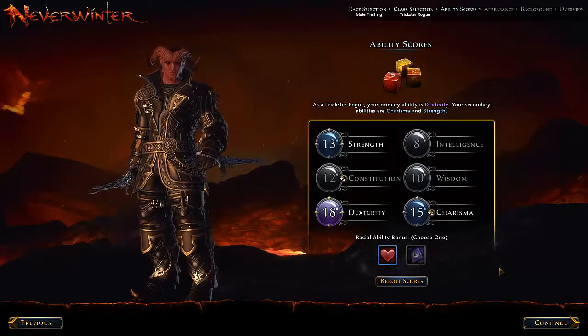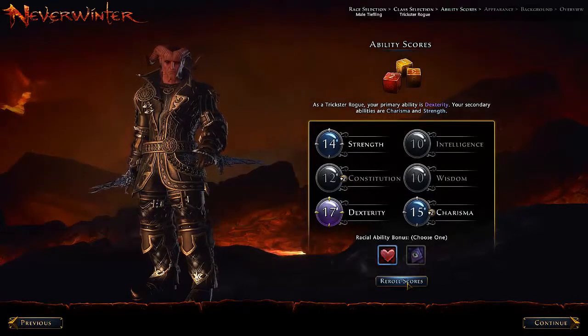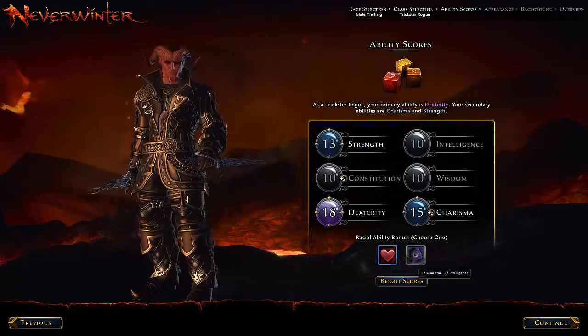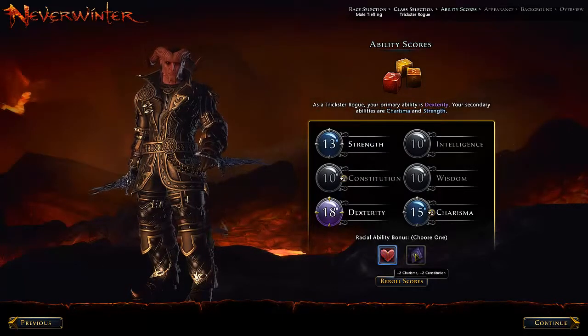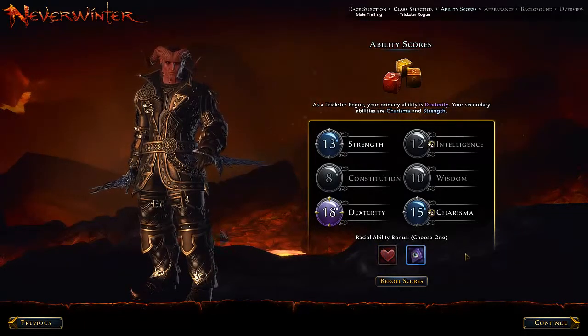Oh, you need to re-roll scores — nice. Primary ability is dexterity; we've got an 18 there. Charisma and strength as well. Let's re-roll this a couple times... we've got an 18 in dexterity right off the bat. There we go, let's keep that. For racial mobility we have plus two charisma plus two constitution, or plus two charisma and plus two intelligence. Intelligence helps us get into things; constitution keeps us alive a little bit longer. So let's go with intelligence, because if I do it right they're not going to get anywhere near me.